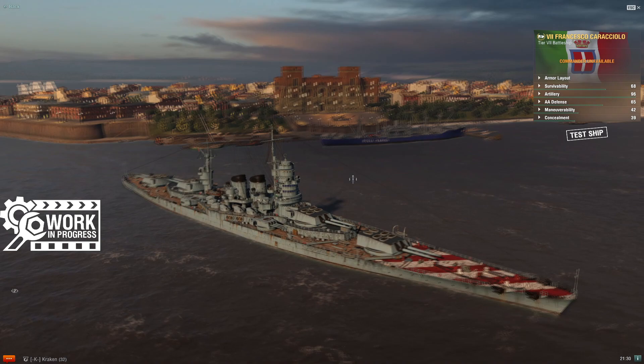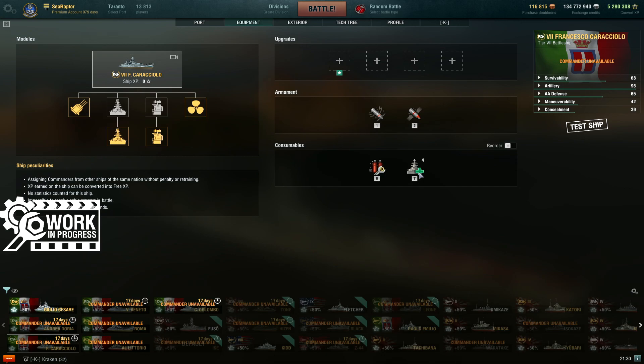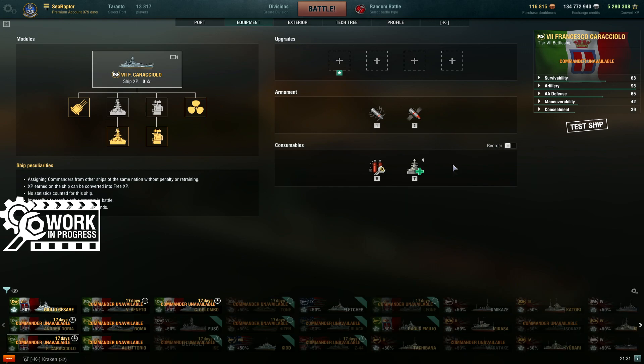Consumables. Not a lot to talk about here — just like Doria, we get Damage Control Party and a standard heal. That's it, that's all she wrote. There's no spotter plane, no aircraft facilities, none of the fancy crawling smoke — that doesn't start until Tier 8's Venezia. So what you see is what you get.